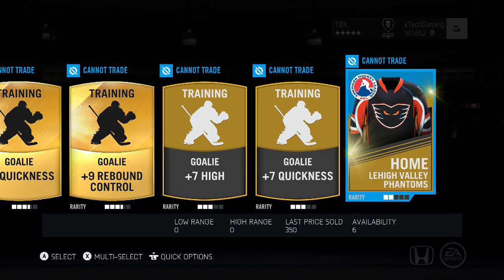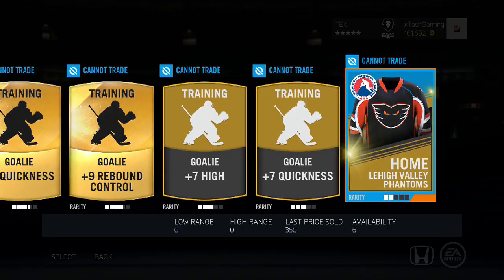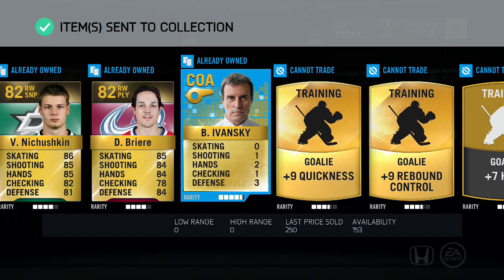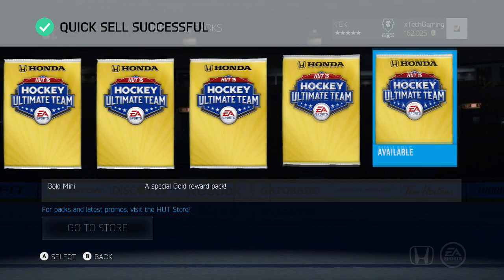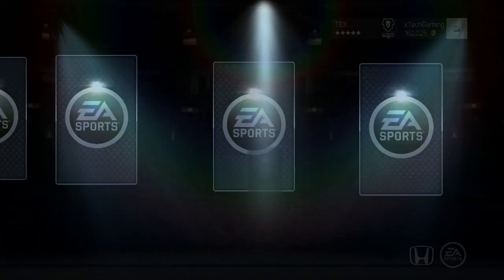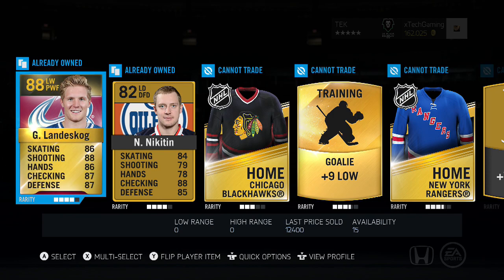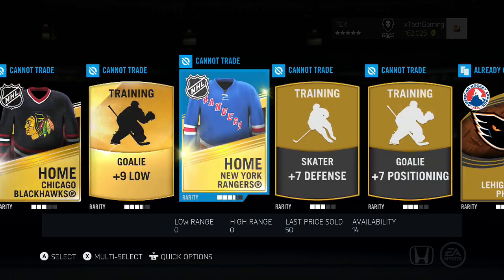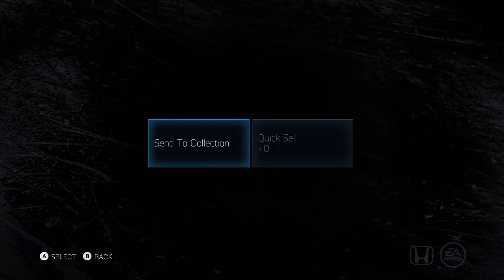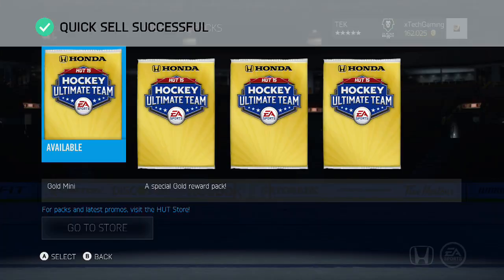Got a really cool jersey with the Phantoms - it looks really cool, I'll put that in the collection for sure. 0 for 2 so far, got an 86 overall in Sequeira but nothing else yet. Pack number three - Gabriel Landeskog, 88 overall! That's what I'm talking about, and a New York Rangers jersey too. I will take that - quick sell all, there we go.